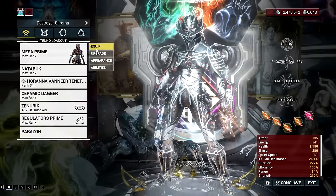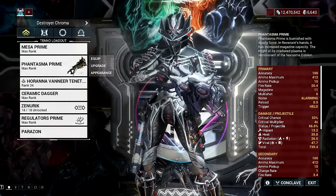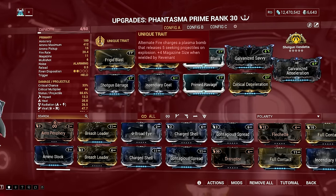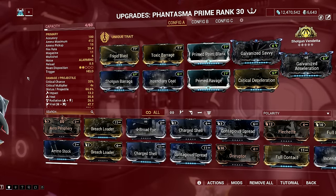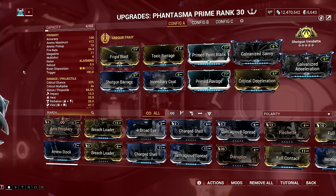Next, we have Phantasma Prime — the prime variant of Revenant's signature shotgun that fires deadly focused beams of radiation that also deal impact damage. Its alternate fire manually charges and launches a large plasma bomb that explodes into five additional homing projectiles, dealing more damage the longer the alt fire is charged. While the alternate fire is good, its main power comes from the primary fire that melts enemies fast. It also works great as a primer gun in a grouping setup with abilities like Ensnare. The Phantasma's blueprint can be purchased from the market for about 25,000 credits.